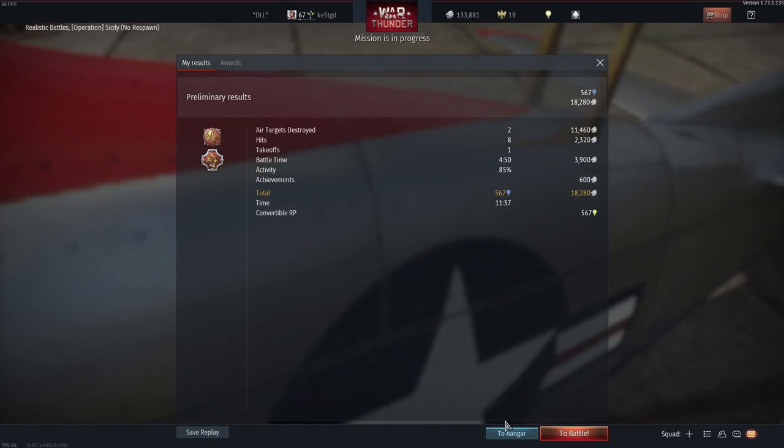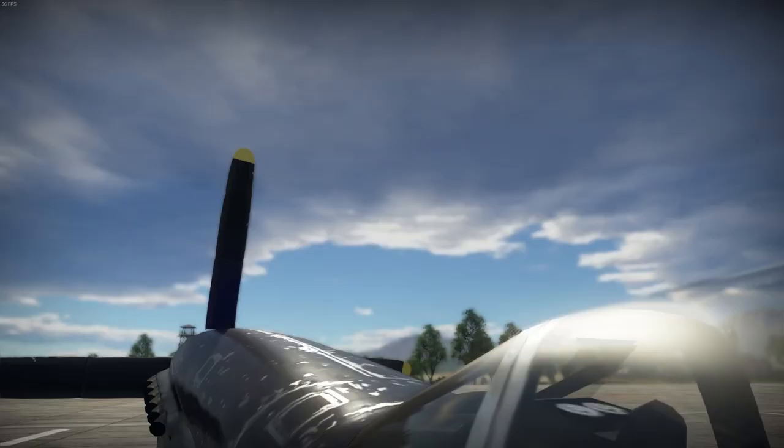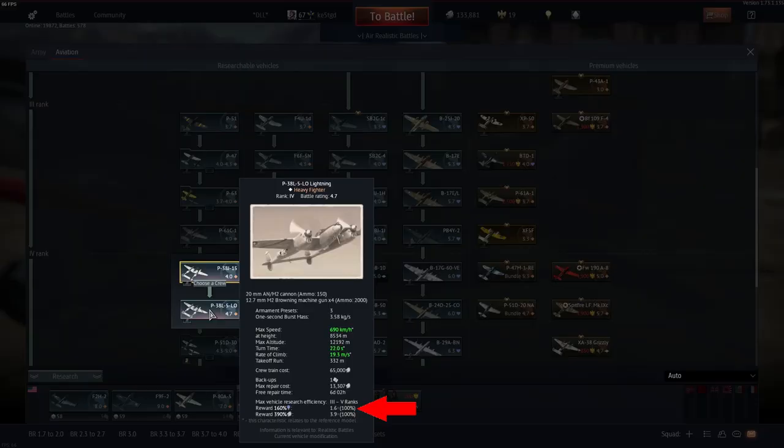This seems pretty normal, but this is the best way to get silver lions without any premium, any wagers, or anything else. So let me show you.